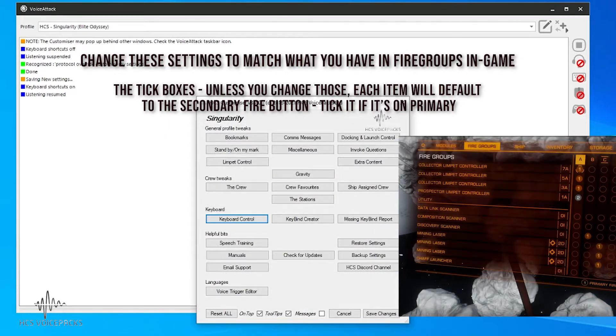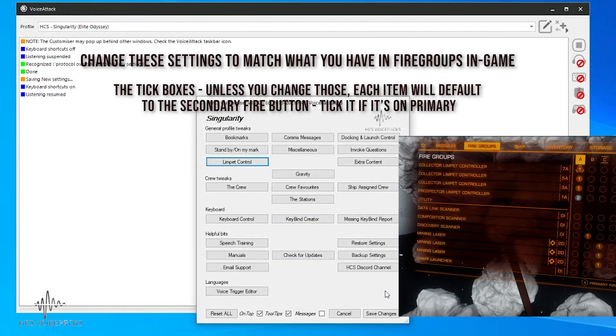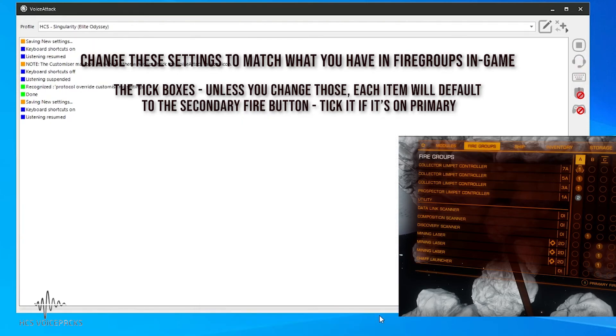We need to apply the settings here to save them. Now we can go up to limpet control and do the same. Don't forget everything is defaulted to secondary fire, so if it's on primary fire in your fire group, just tick the boxes. Let's get the primary fire for the collector over to fire group A, and we can switch to primary fire for that one. Switch to primary fire for the prospector — it does not need to be ticked because it's on secondary fire. Apply those, save the changes, and we're all done. That will work just like in the demo you saw.